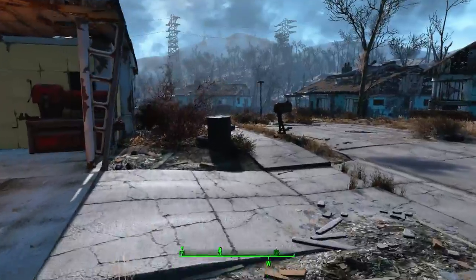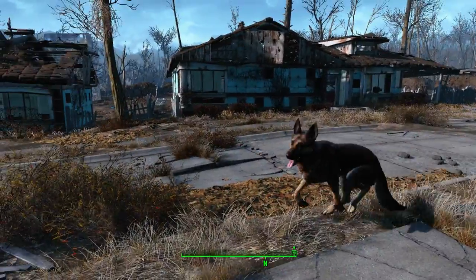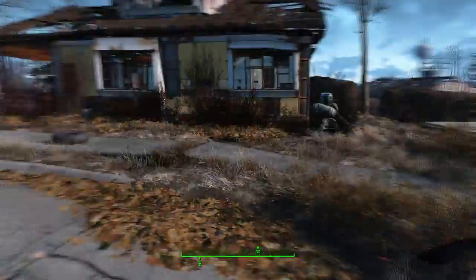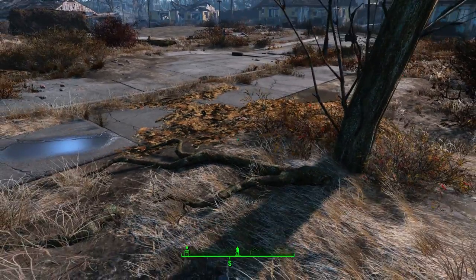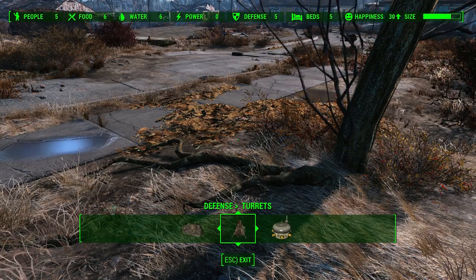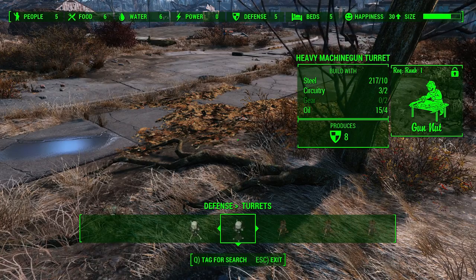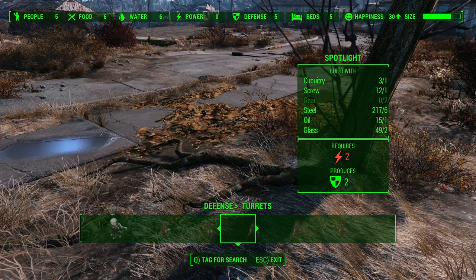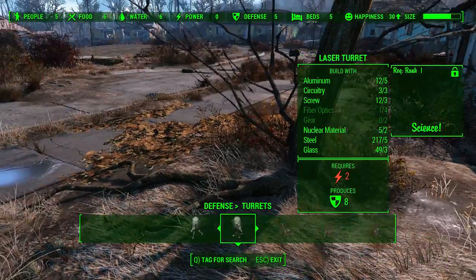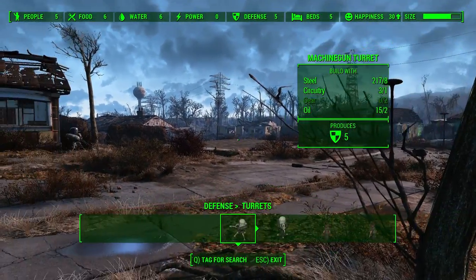The final part of getting Sanctuary up and running is security. I built a turret right here next to the workshop. We could set up some crossfire from here and build another turret — just keep V pressed, go to Defenses, and you've got guard outposts, turrets, and traps. There are machine gun turrets, laser turrets, shotgun turrets — so many options and some require power. I don't have enough gears for another machine gun turret right now, but that's basically how you build defenses.